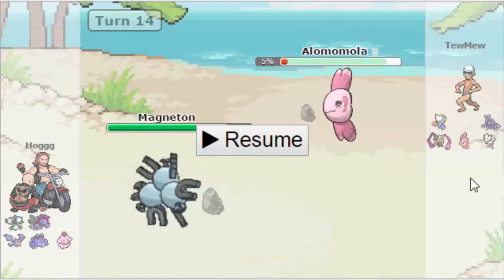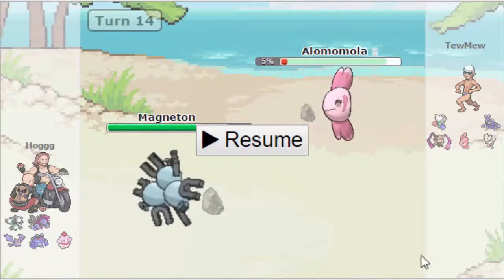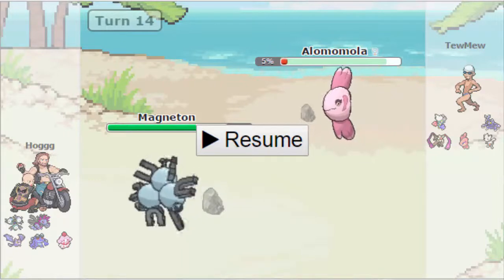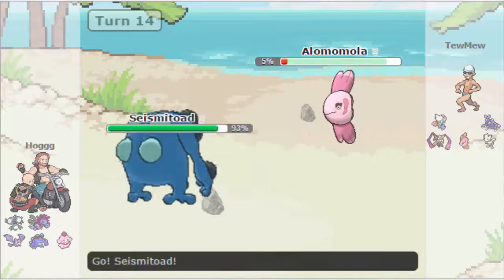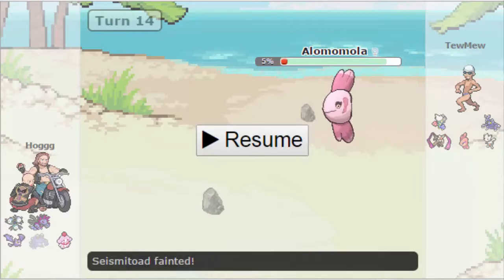I guess Toomew figured that with Stealth Rocks up on his side, he had to do something, but I'm not sure staying with Lomomola was exactly the best play, especially because Hogg has a number of switch-ins to it — specifically Seismitoad and Hydreigon. Hogg goes into Seismitoad expecting a Scald, but Toomew actually reveals Mirror Coat. That's why Toomew stayed in with Lomomola, and Seismitoad was a really important member of Hogg's team since it's one of the things keeping Aerodactyl from going wild, especially because Aerodactyl has Earthquake for Magneton.